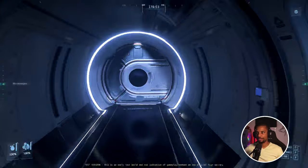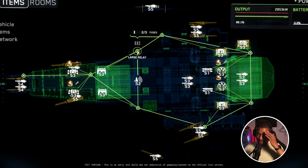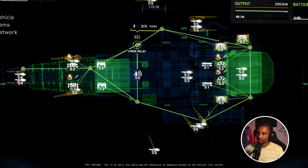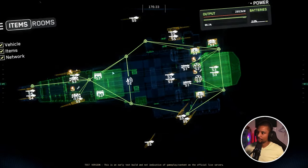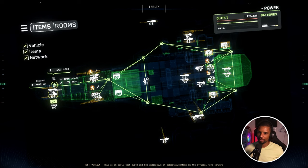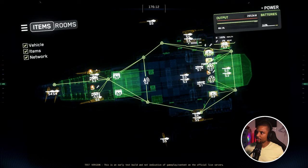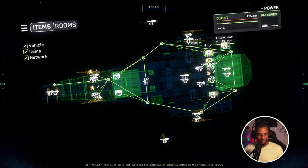I want to give engineering management a try on this one. What we're looking at here are these green shapes, which are relays. Each relay has fuses — some are large relays with three fuses, some are smaller relays with two fuses. It shows you the health and wear on those components, as well as the power they're receiving.